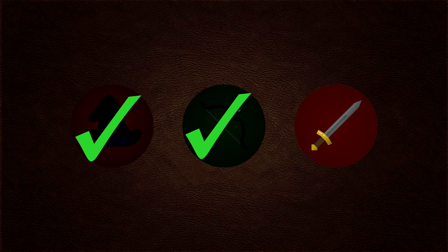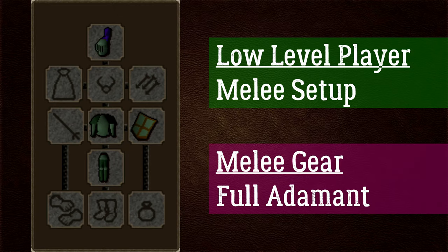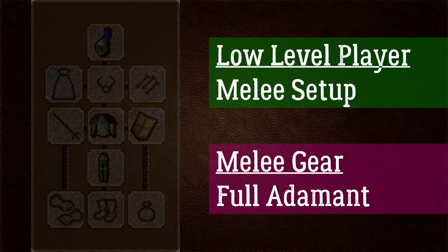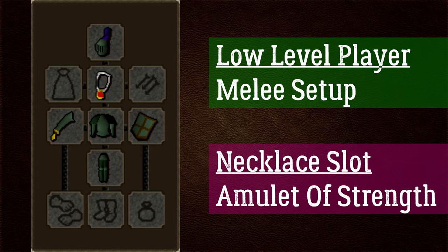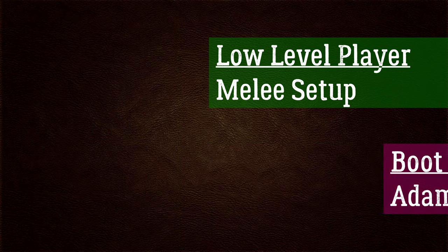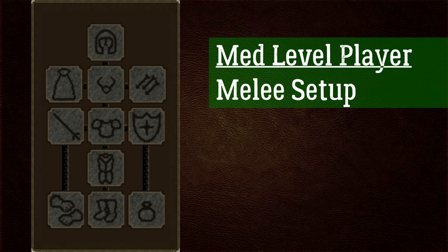Now for the low-level melee gear setup at 30+ combat stats: wear full adamant with a kite shield for nice defensive stats. A good weapon is the adamant scimitar with plus 6 stab, plus 29 slash, and plus 28 strength bonus. For the necklace, the amulet of strength gives plus 10 strength bonus. For boots, adamant boots give plus 1 strength bonus along with some defensive bonuses.